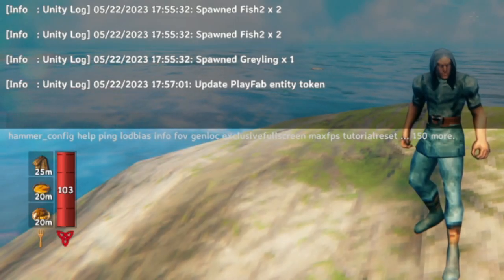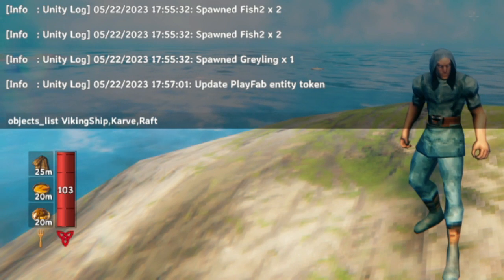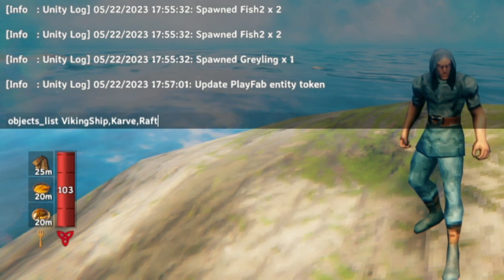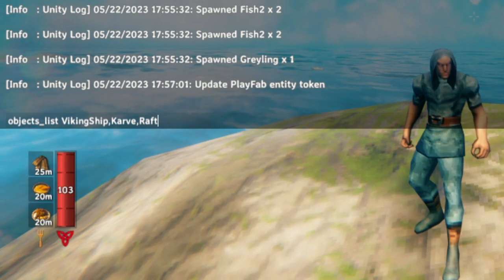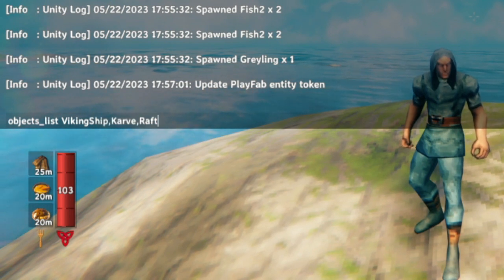After installing the mod, log into the game and then open up the console. You'll run this command: objects list, and then vikingship, carve, raft. You can actually scan for any item in the Valheim game world this way. So if there's something you cannot find for the life of you and you want to figure out exactly where they are in your world, you can use this same command.